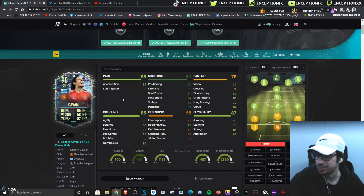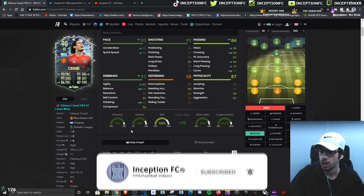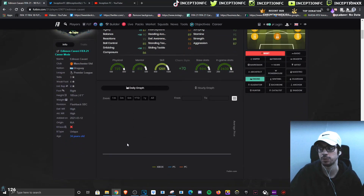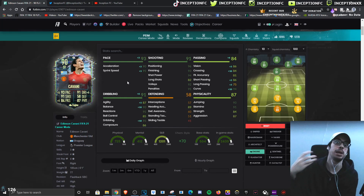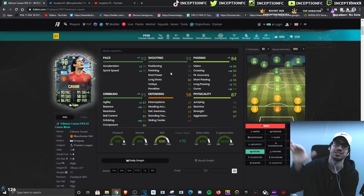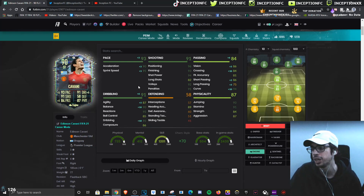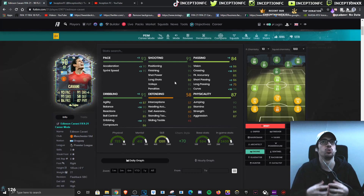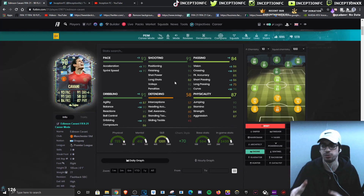Final verdict on this Flashback Edison Cavani card: we gave him the engine chemistry style to improve dribbling as much as possible while adding some pace and passing stats, because of his six foot one height and unique body type. You can't really fix the dribbling — that's a base characteristic you have to work with. The pace is a nice bonus but he doesn't always do aggressive runs anyway. With his shooting stats you'll score high percentage strikes, but at around 70-80% strike rate other variables like dribbling and composure come into play.